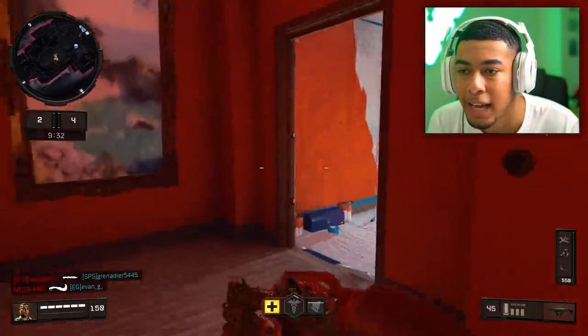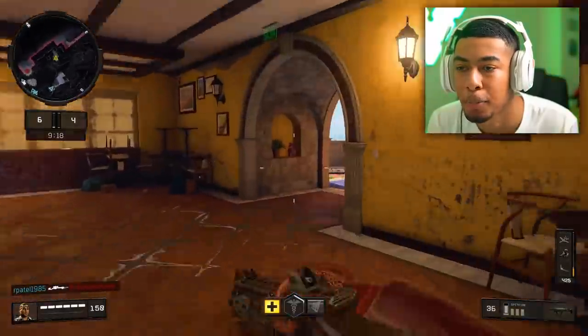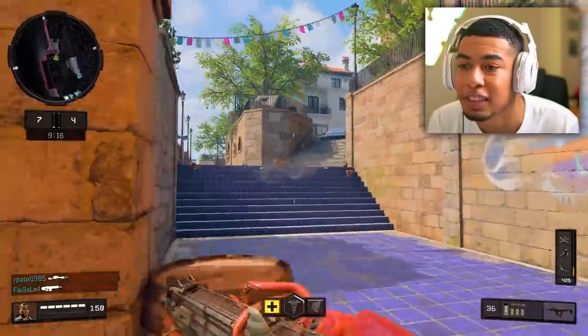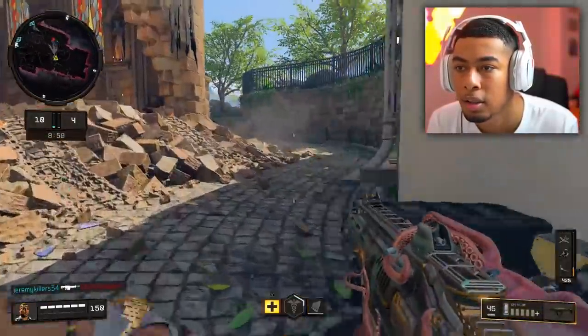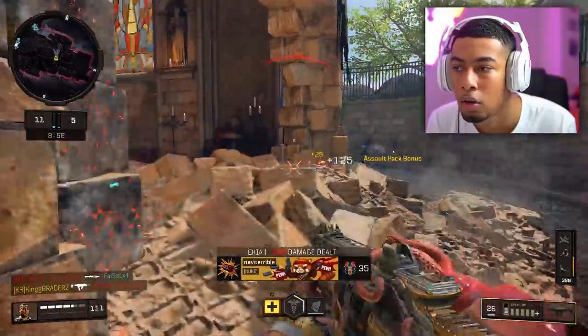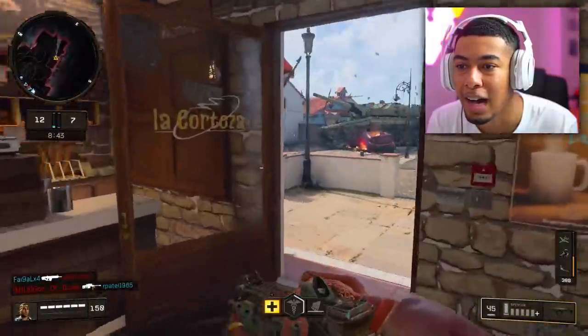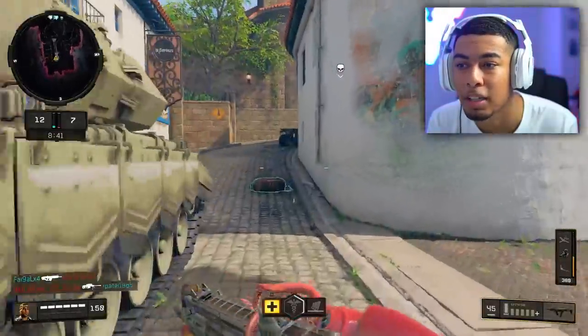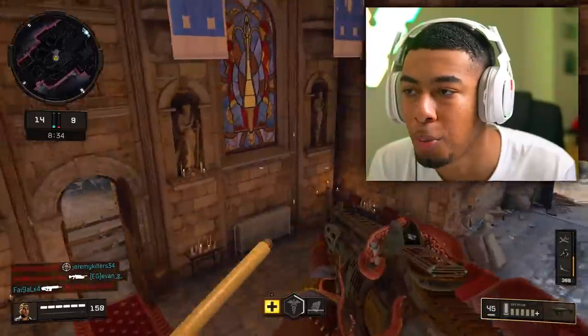These guys might be knifing — I'm seeing a lot of knives in the kill feed. These guys are knifing and I hate coming up against knifers and snipers. Where are these fools at? Let me throw this down. I didn't even see him, that scared me. These spawns are all weird right now — they'd usually be spawning on me because of where my teammates are. I guess not enough of them are dying, or maybe I'm blocking the spawn.